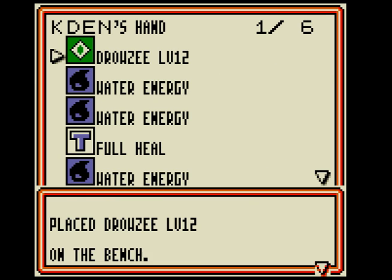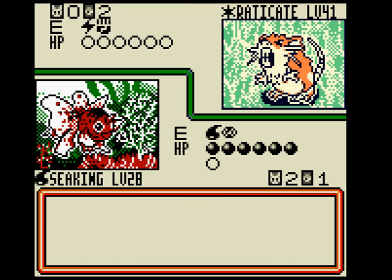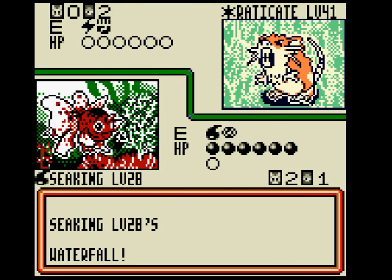Drowzee — play. Play Drowzee on the bench. Attach a Water Energy to Drowzee. Attack with Waterfall. Complete — it's time to duel!